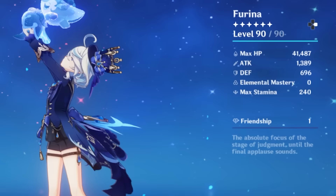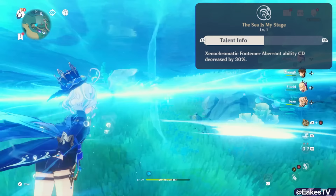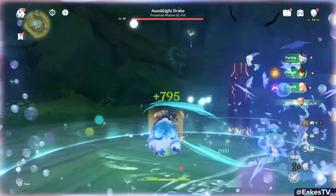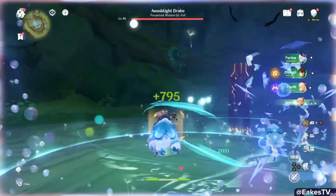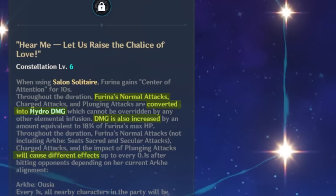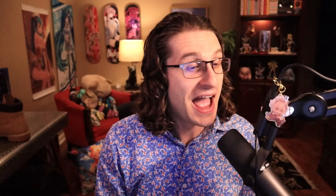Her out-of-combat talent shortens the cooldown of the underwater animal powers by 30%. For talent priority, I recommend both her skill and burst in tandem — they are both extremely important to her kit. Her skill is her personal damage while the burst is her team's damage and healing bonus, so choose which you want to prioritize first; I recommend her burst. Leave her normal attack talent at level 1 — it won't be useful until Constellation 6.